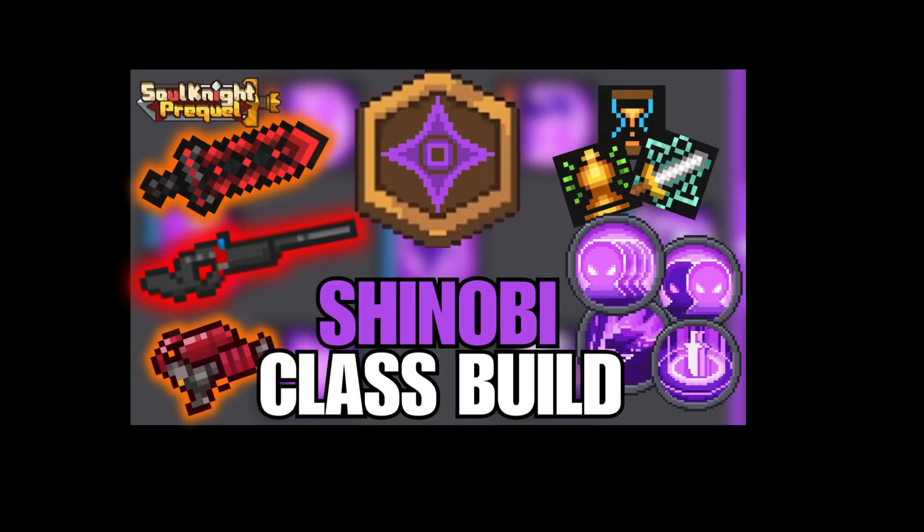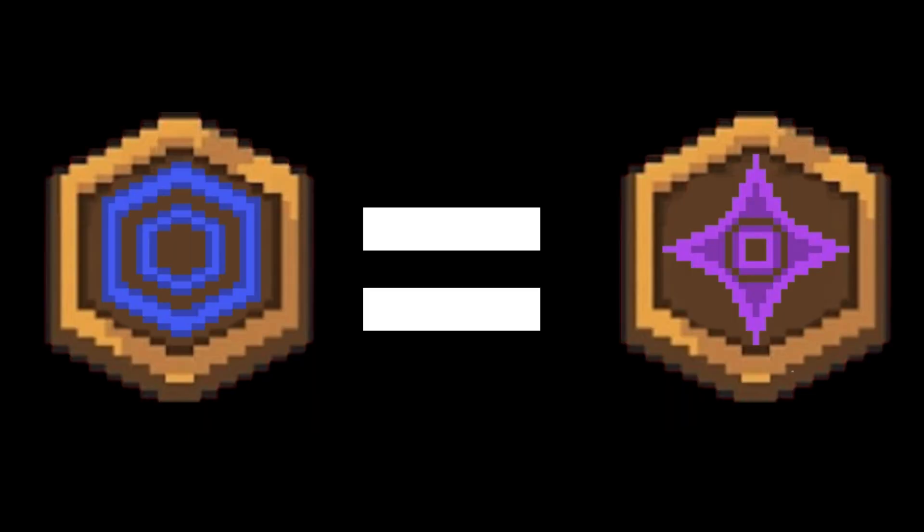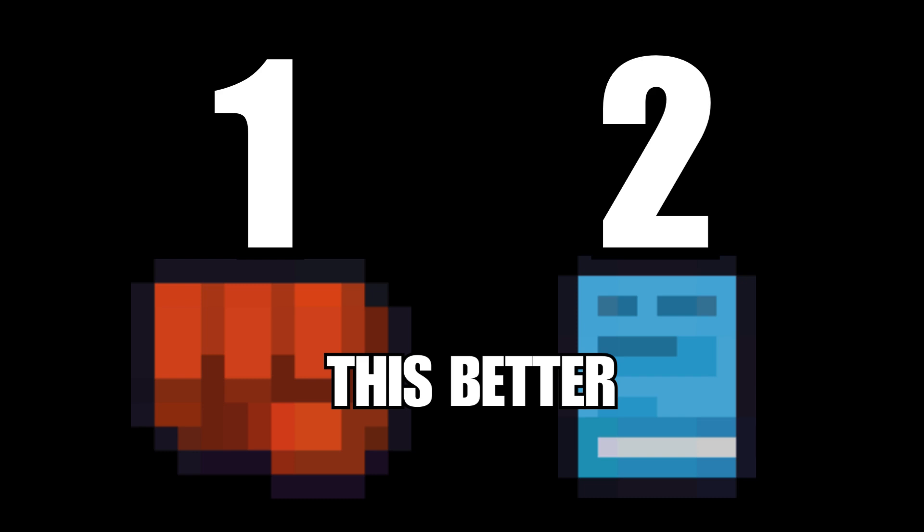The Soulkeeper class is one like Shinobi and Heretic, meaning they have similar builds. For Soulkeeper, you would want a 2 to 1 ratio of Strength to Intelligence.